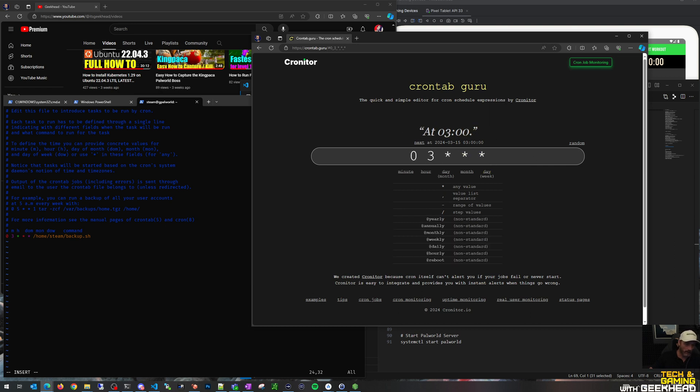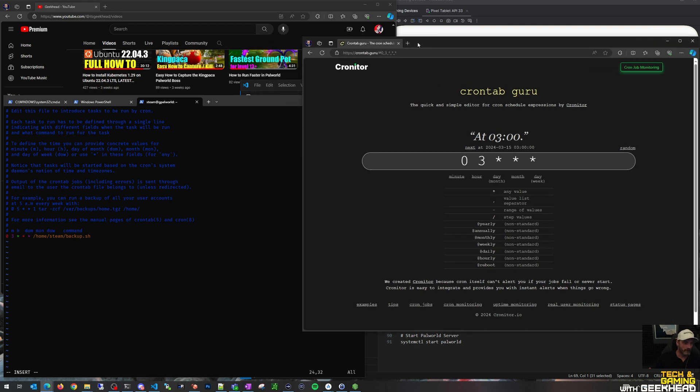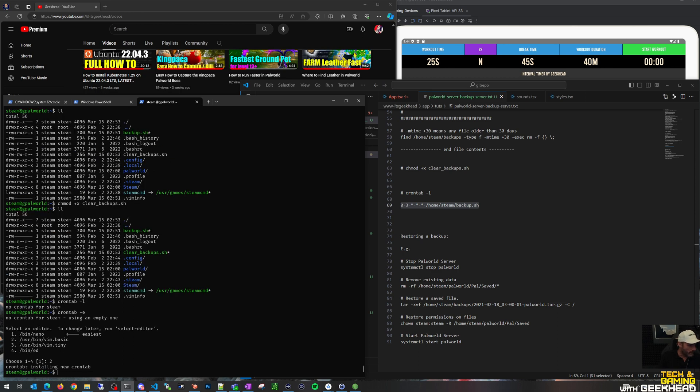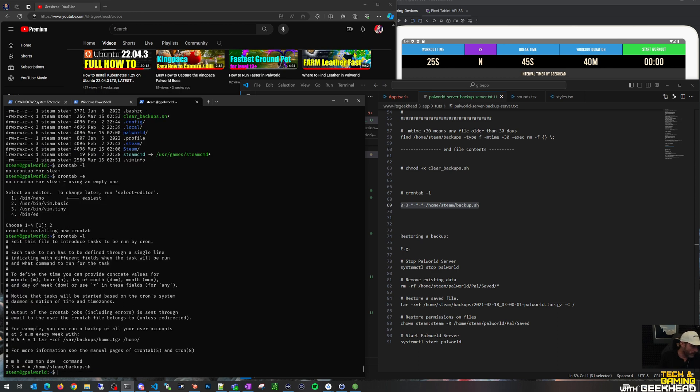At 3 o'clock every day - so at 3 AM the next iteration is tomorrow at 3 AM - I'm going to run this script. Nobody's playing on my Palworld server at 3 AM, so we're going to schedule backup.sh at 3 o'clock. I'll hit Escape and write-quit. Now if I say crontab -l I should have my cron execution for backup.sh.